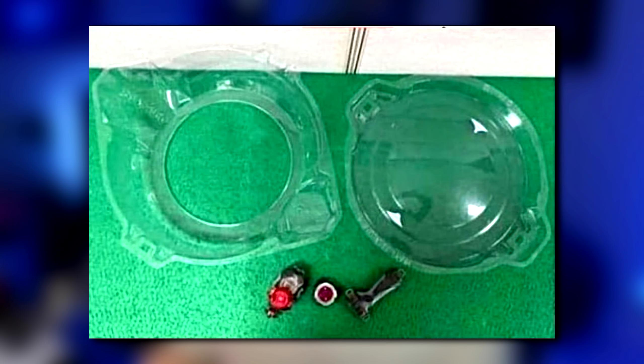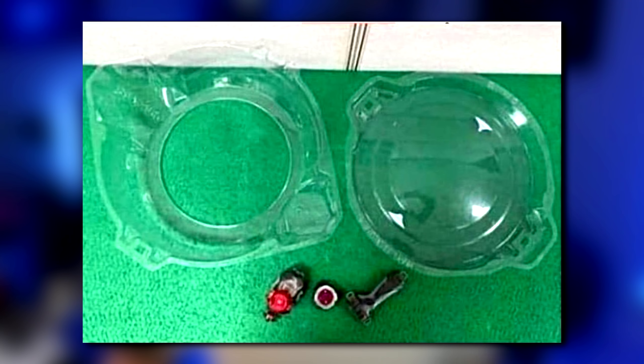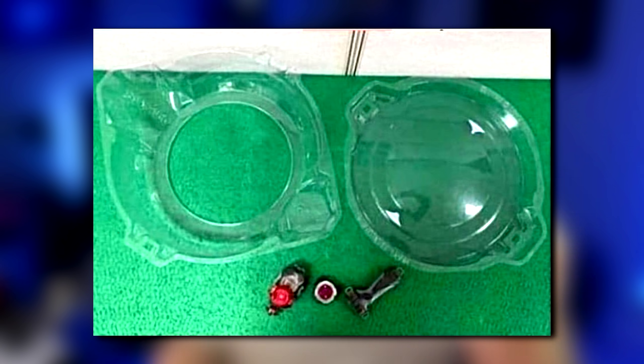We also have what could be a brand new stadium. This one is kind of interesting because it looks to be bigger and wider, and it still has the kind of guard on top like pretty much every stadium released for Burst, but it only has two ring-out pockets. The reason I'm saying it's bigger is because at the bottom of the picture we can see what looks to be a normal grip and a kind of revised string launcher. If you compare the sizes of the grip to the stadium, the stadium looks to be wider than normal. I'm definitely down for that — the bigger these bays are getting and the heavier they're getting, the standard bay stadium is just getting kind of small.